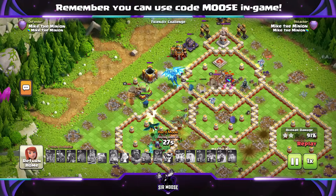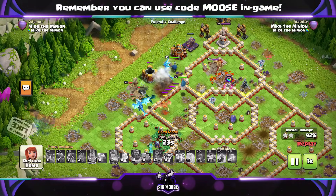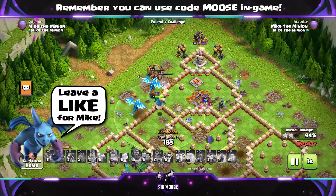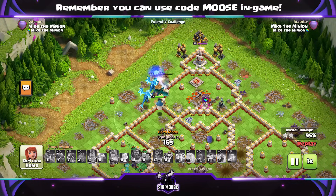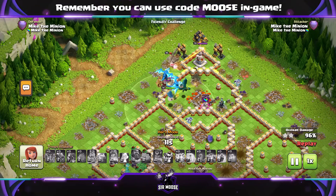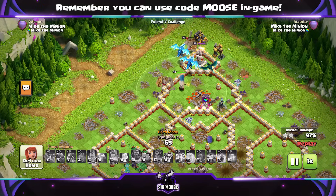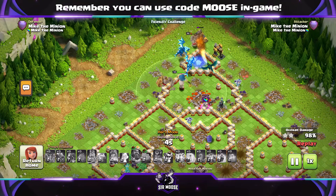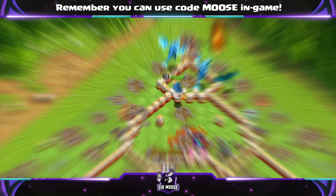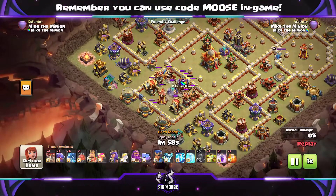At the moment I am finding air attacks definitely the strongest attack — dragons, electro dragons. I do love my ground attacks; root riders are amazing, and without root riders I think ground attacks at Town Hall 16, nobody would use them. But I do prefer air attacks — I think they are easier to use and more powerful. Hero equipment on the queen: you need that giant arrow to take out a couple of air defences, air sweepers, spell towers with earthquake spells. Remember: two earthquake spells on a spell tower, giant arrow — goodbye.